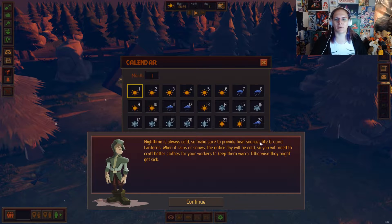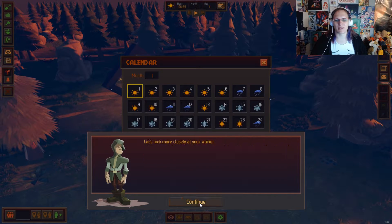Nighttime is always cold, so make sure to provide heat sources like ground lanterns. Lanterns is a heat source? That doesn't really help. When it snows or rains the entire day it will be cold, so you'll need to craft better clothes for your workers to keep them warm, otherwise they might get sick.